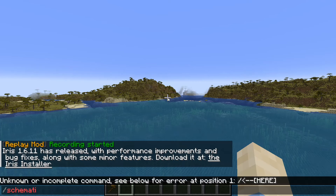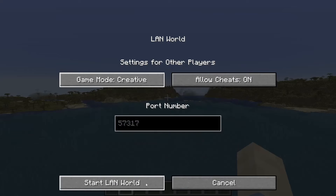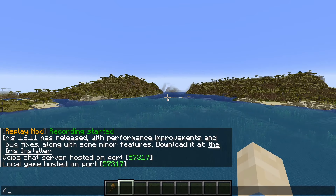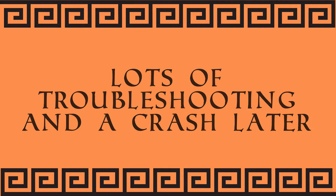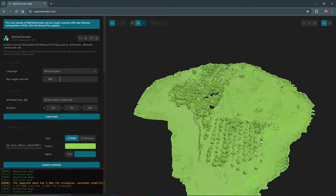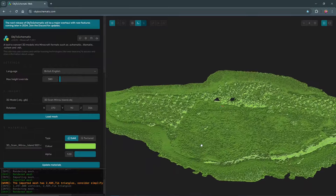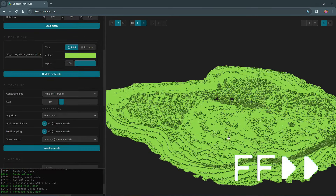Let's go ahead and undo all those. Let's make this whole thing dirt. That's looking pretty good — it looks like a big dirt island. So let's go ahead and do it as a standard schematic and export it. Let's go into Minecraft.